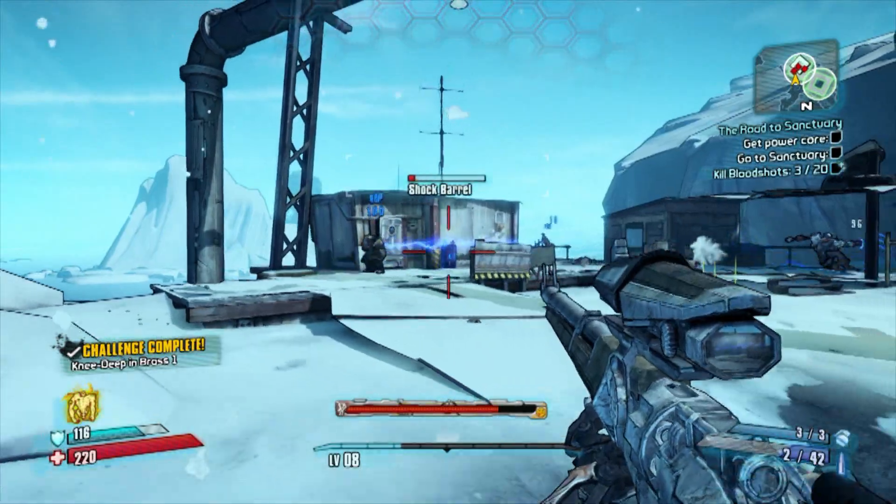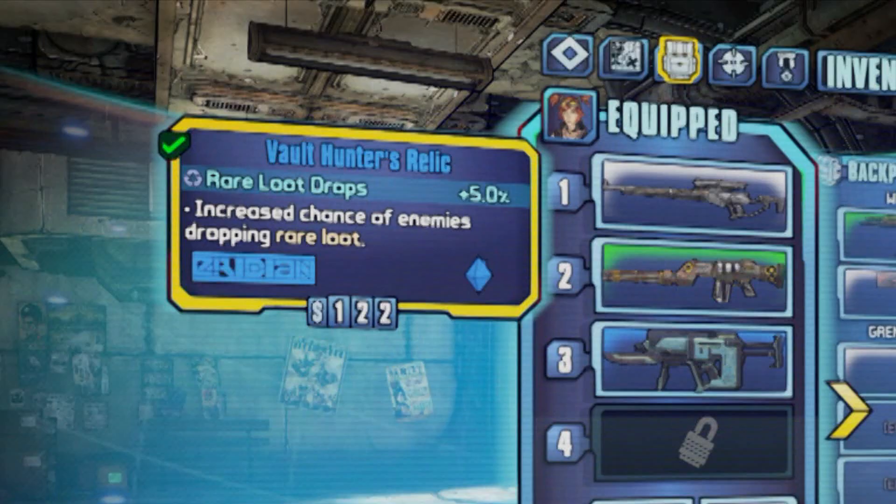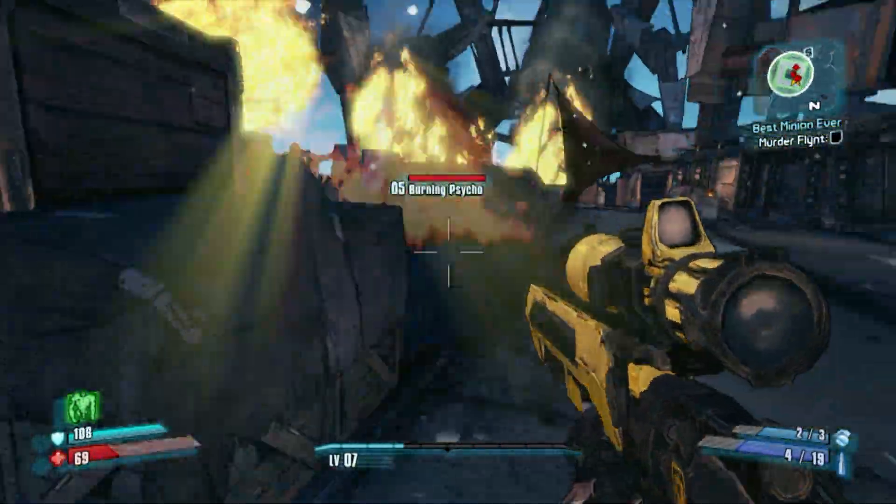Chumps that didn't pre-order Borderlands 2 can nab this expansion pack for $10. The expansion pack also comes with the other pre-order goodies including the Gearbox Gold Gun Pack, a Golden Key, and the Vault Hunter's Relic. But enough of that, let's talk about the Mechromancer.